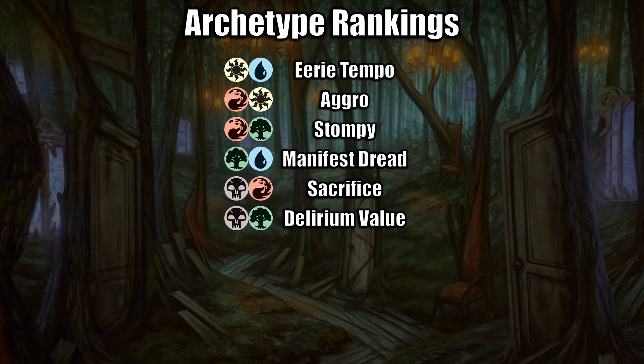Moving on to the lower end of the decks, Green-Black Delirium Value is certainly a deck that can come together — it's not a huge drop-off. It will often splash, has some really powerful individual cards, and will often splash powerful rares and things like that. It can certainly get to the late game, so it's definitely a nice little strategy as well.